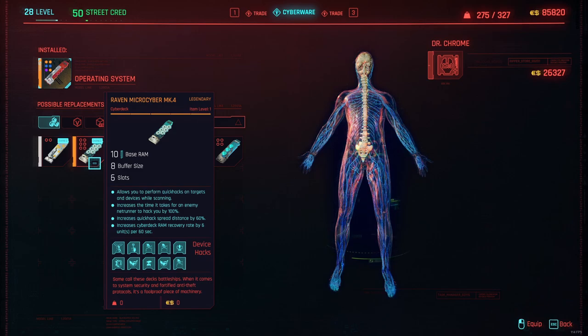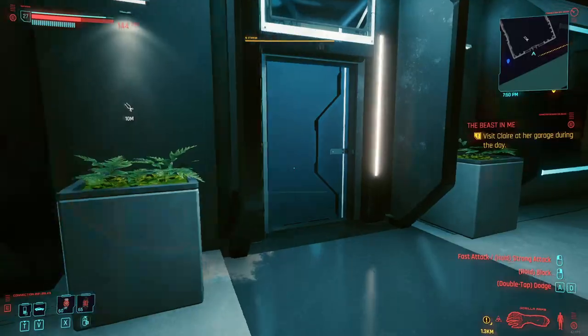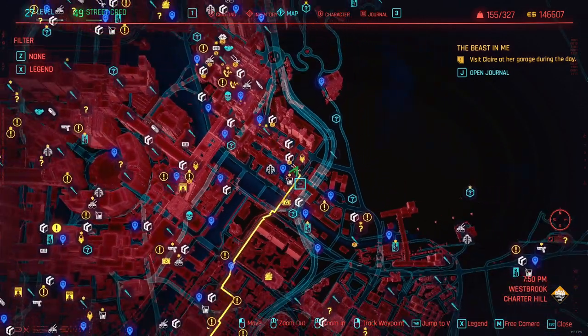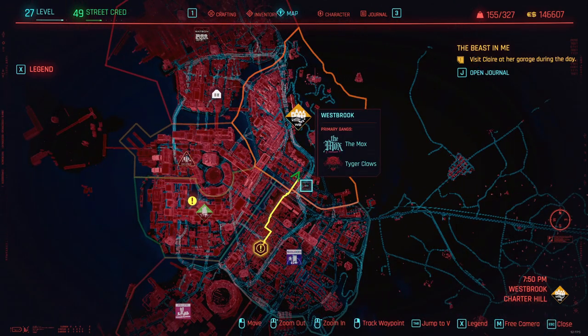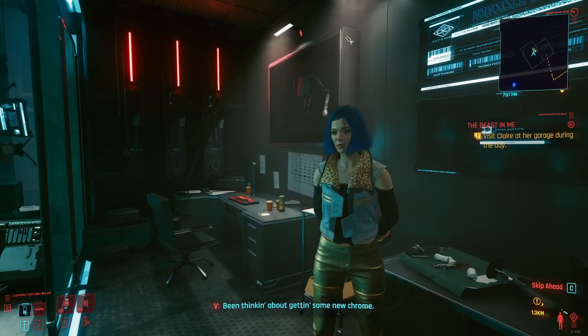As you progress and gain more street cred, more powerful cyberdecks will become available. In my opinion there are two that are very powerful and you can consider the best overall in the entire game. The first option is the Tetratronic Rippler MK4. You can get this cyberdeck in Westbrook in the Charter Hills sub-region at the Ripper Doc at this exact location on the map. It's near the Luxury Apartments fast travel point — talk to the Ripper Doc there and she will have it.